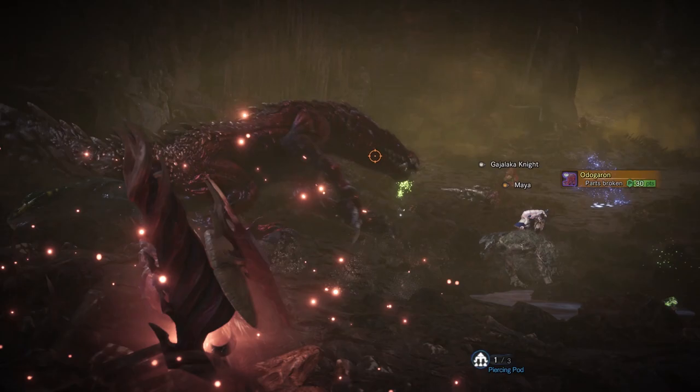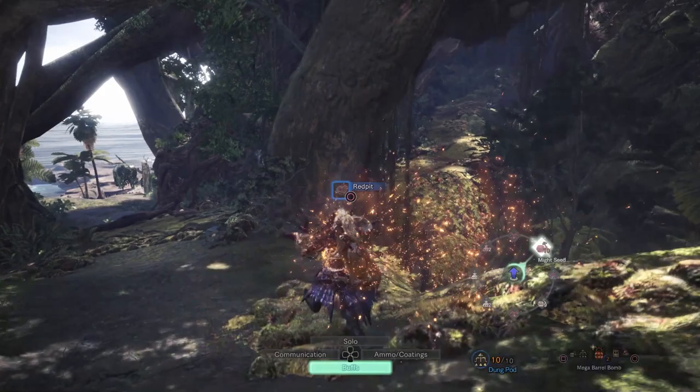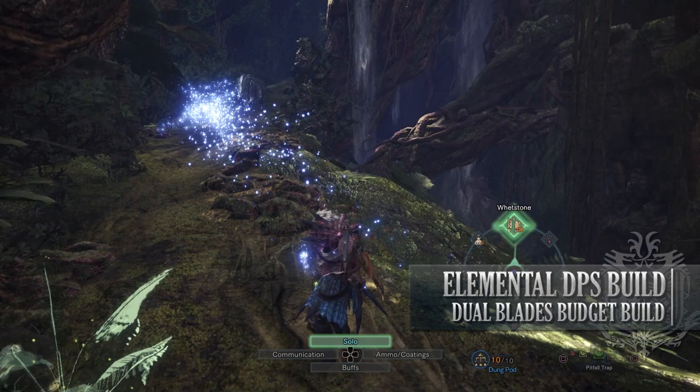Let's move on to the next build, which is the Dual Blade budget build. This is an elemental DPS budget build for the dual blades, as the dual blades attack fast, allowing them to utilise elemental attacks quite efficiently. For this build, you'll need the Kirin Horn Beta, the Rathalos Mail Beta, Kaiser Vambraces Beta, the Rath Sol Coil Beta, and the Death Stench Heels Beta.